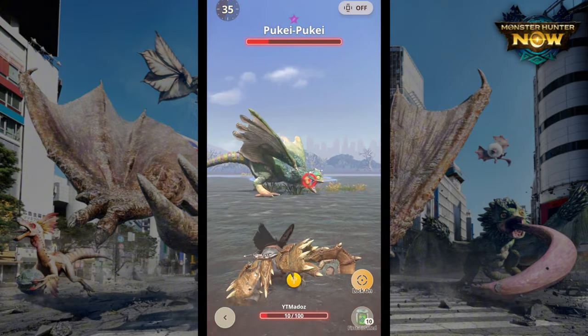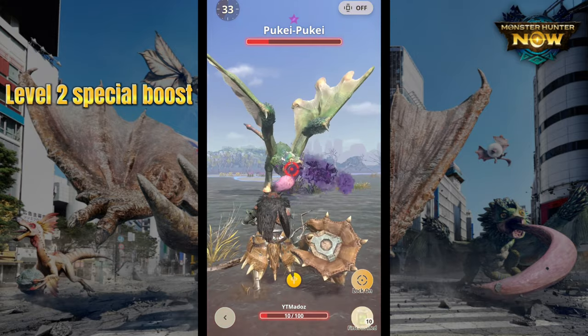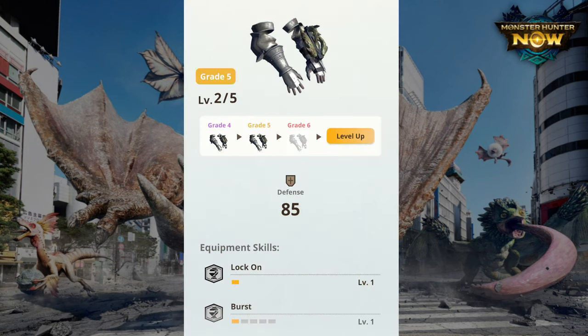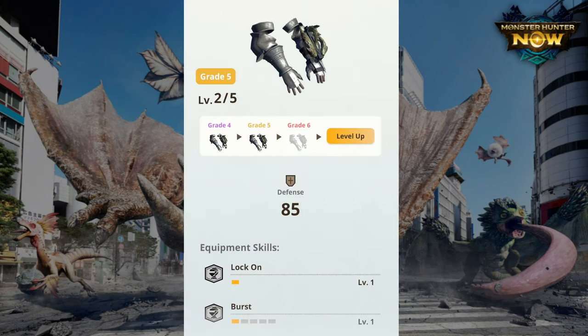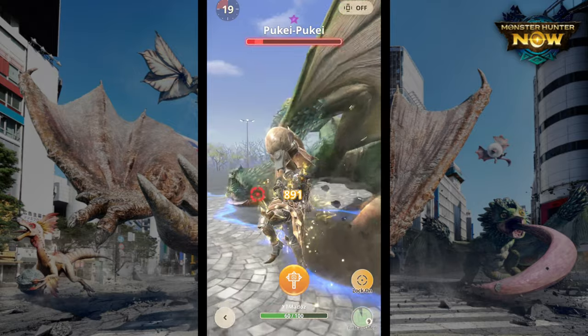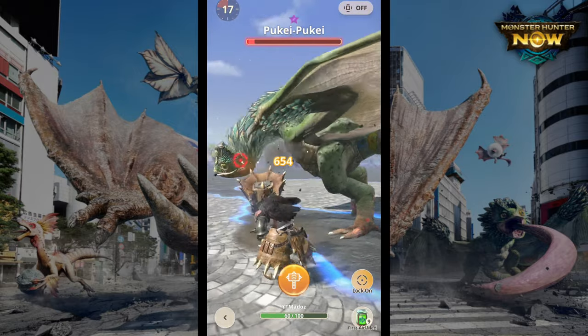That's why we're using the Anjanath chest piece — if you get it to grade six you'll get two ranks of Special Attack, which is quite strong. For the arms, we're using Raythian as usual for Lock On and Burst. Burst requires you to hit constantly so it's kind of just there, but Lock On is our most important skill, which I'll explain with a later piece.